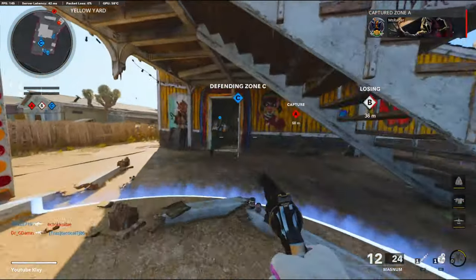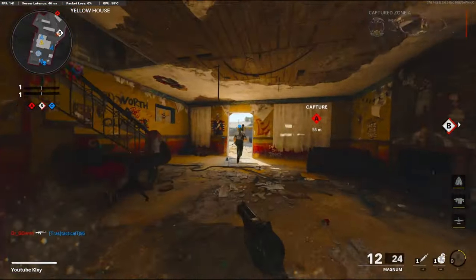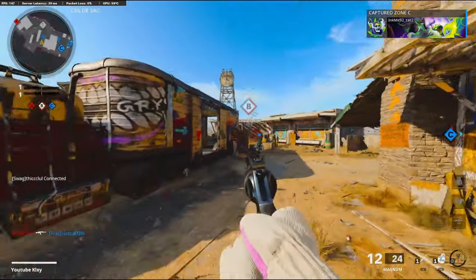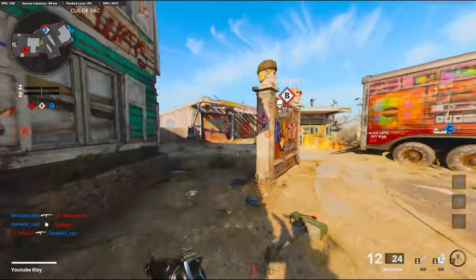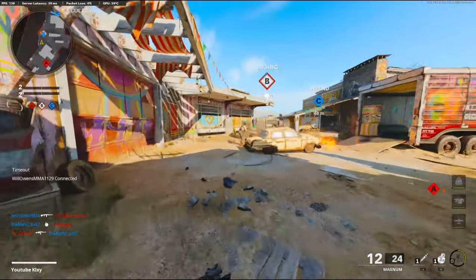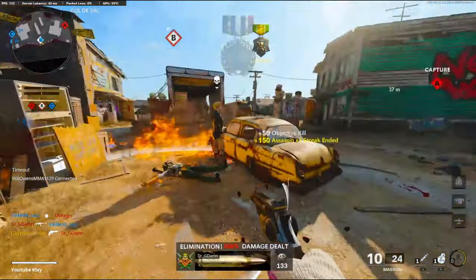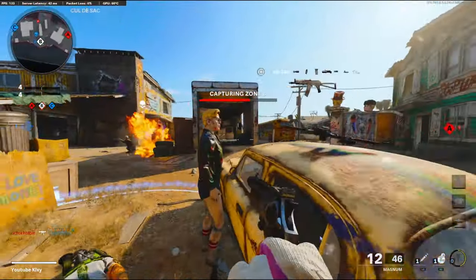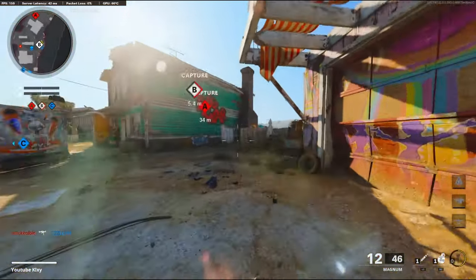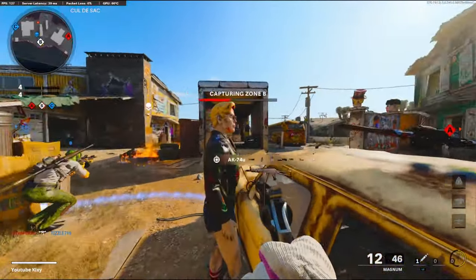Alright, so basically what's going on in this video is I'm going to be using the Magnum and playing as Rick Grimes from The Walking Dead. I kind of just wanted to have a little bit of fun and come up with different ideas — see how far it goes. I'm going to try to go for a nuke, but I don't know how well that's going to go with my team not even playing.